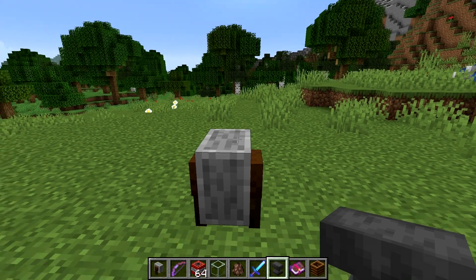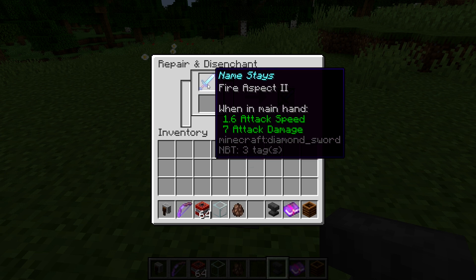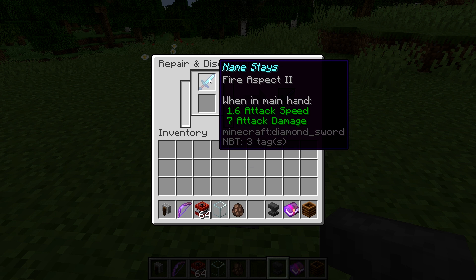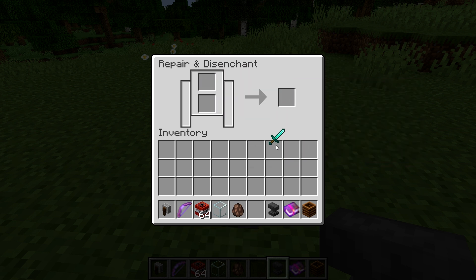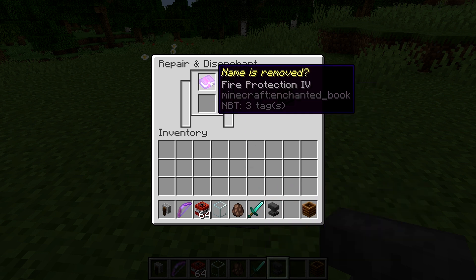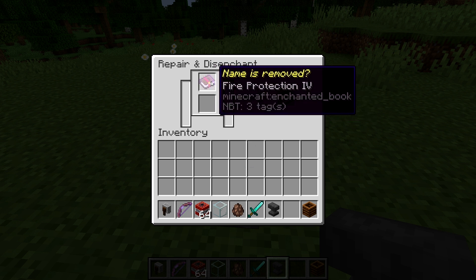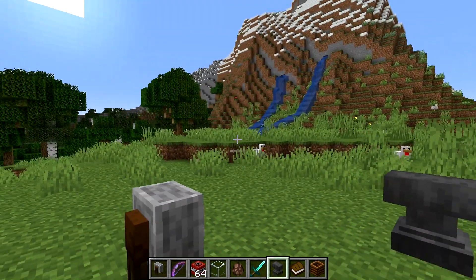Next up is another minor bug with the grindstone. If you go into a grindstone and try to take an enchantment off a sword, you'll see that the name stays — this is literally named 'Name Stays' and it stays with the sword even after you take off the enchantments. However, for this one — named 'Name Is Removed' — the name is actually taken off, and it just goes back to being an ordinary book. So the name does not persist when you take enchantments off books, which is a minor inconsistency compared to swords and weapons and tools.